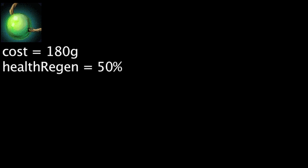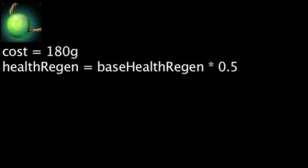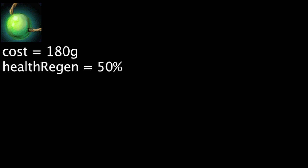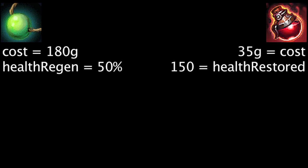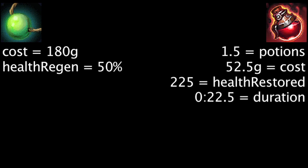A rejuvenation bead costs 180 gold and increases one's base health regeneration by 50%. In other words, the amount granted will be equal to one's base health regeneration times 0.5. Base health regeneration only includes the stat a champion starts with at level 1 and the amount gained from levels 2 to 18. A health potion costs 35 gold and restores 150 health over 15 seconds when consumed. In our tests, we'll be calculating how much time it takes for each champion to gain more health than what 1.5 health potions would grant.